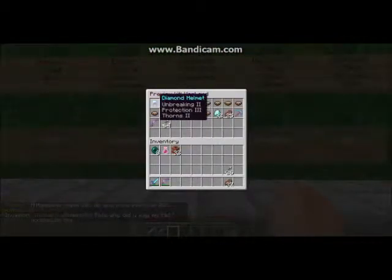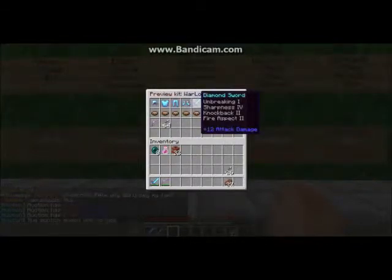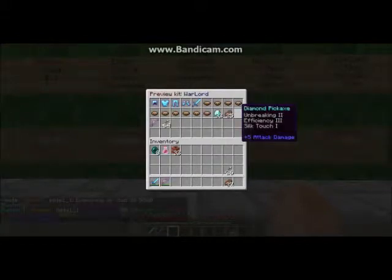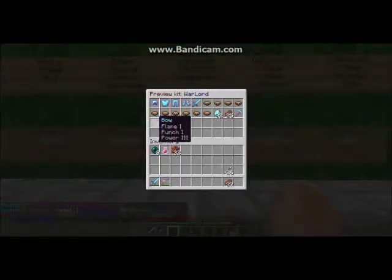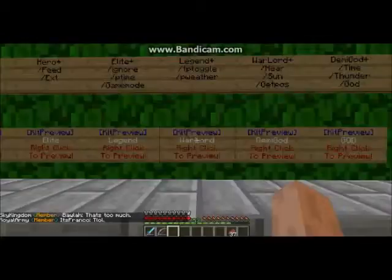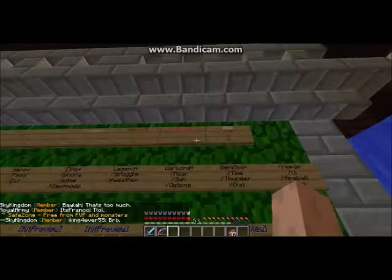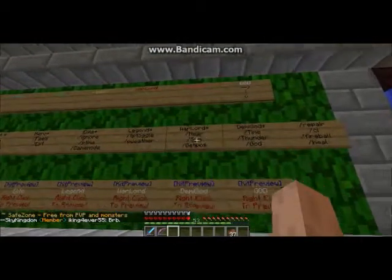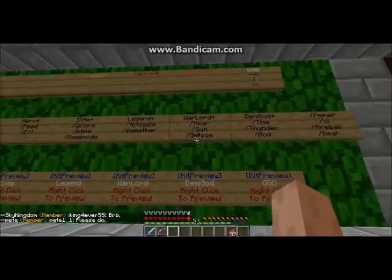Then we have Warlord - Legend Plus - with TP Toggle and set weather. The Warlord kit shows full diamond armor with Unbreaking II, Protection III, and Thorns II; a diamond sword with Unbreaking I, Sharpness IV, Knockback II, and Fire Aspect II; 10 mushroom stew; 32 diamonds; 25 steak; a diamond pickaxe with Unbreaking II, Efficiency III, and Silk Touch I; a bow with Flame I, Punch I, and Power III; and a stack of 64 arrows.